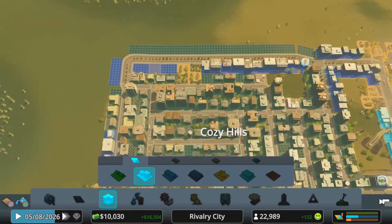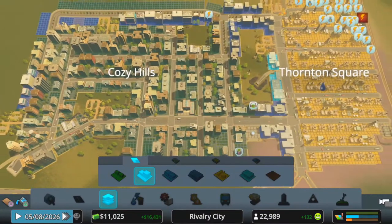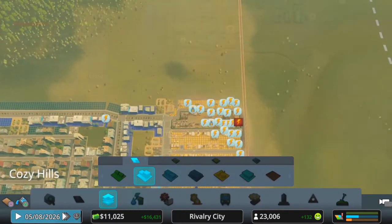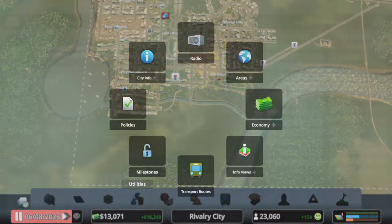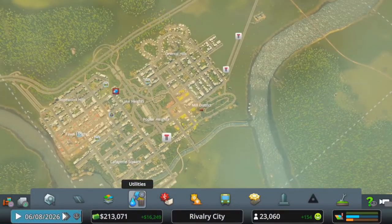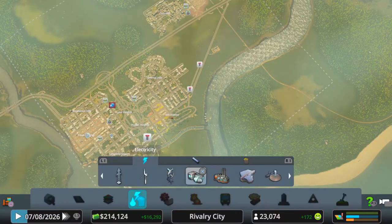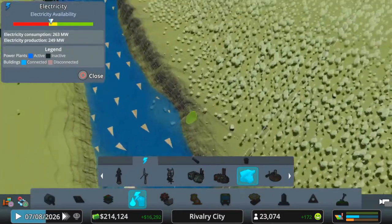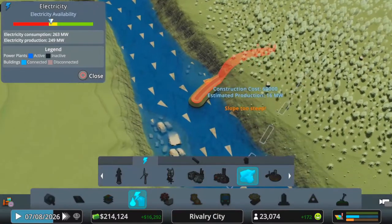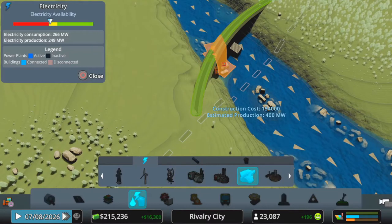Over here we're adding more residential and some more commercial — staying down the bottom right, we need commercial. Let's take out a loan — we get 200 for like 13 grand. We do need power, and I'm not going to keep building those inadequate wind turbines. I love them and the environment, but I can get 400 megawatts out of a dam that's just as environmentally friendly. I'm going to do that.